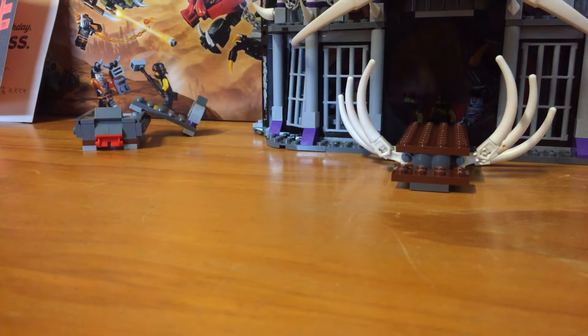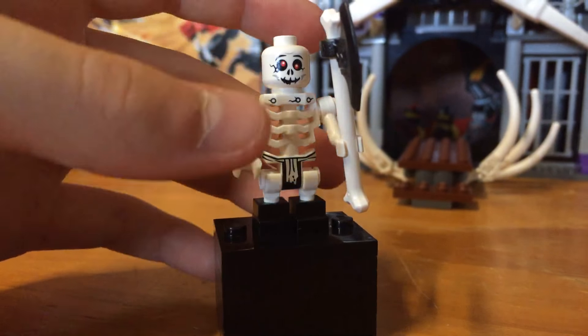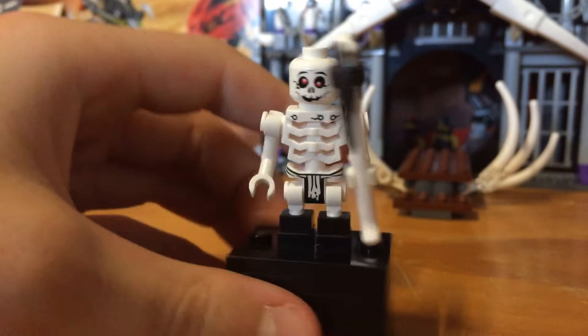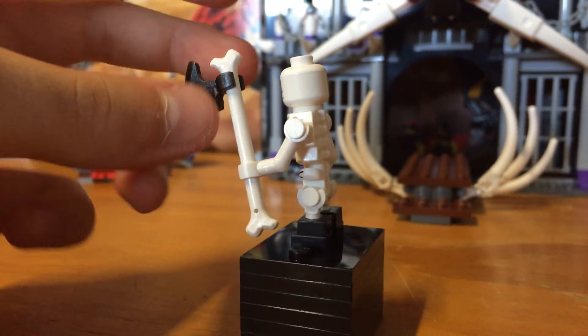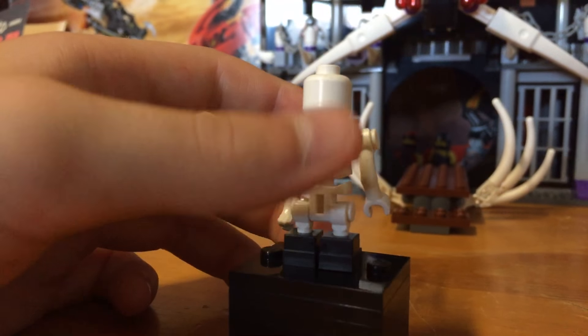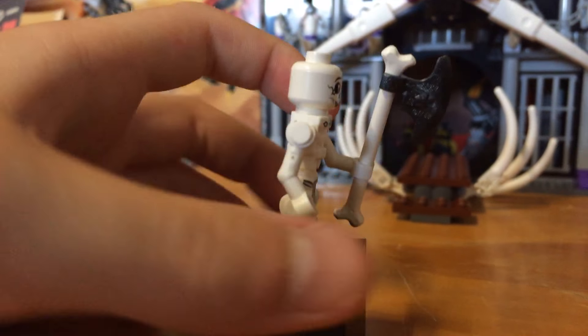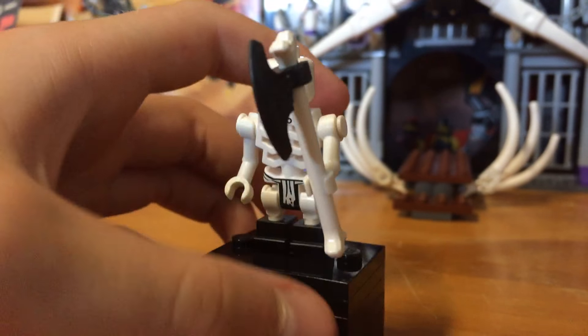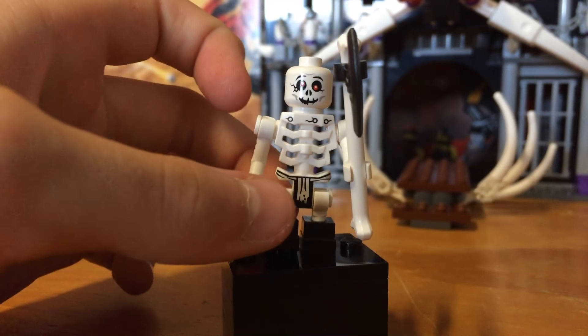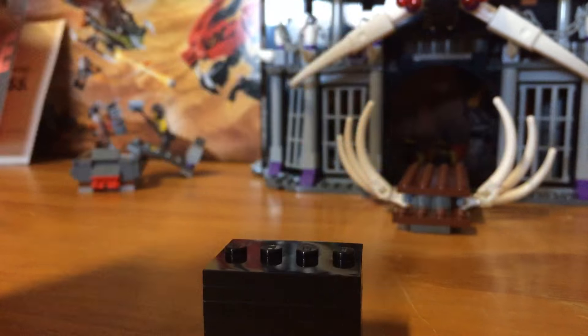Our next minifigure is Bones-Eye. Bones-Eye looks like a dumb Skulkin — he just looks dumb. He's got a nice bone axe and a nice spine, kind of like Samakai's but just really short. Basically what you'd expect from a dead Lego person, but with cool printing. And that's really it.